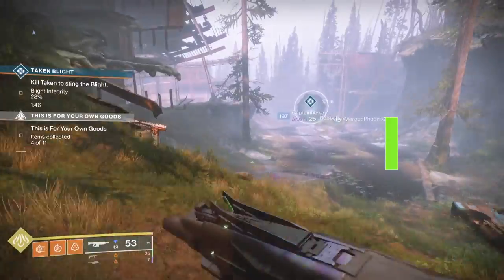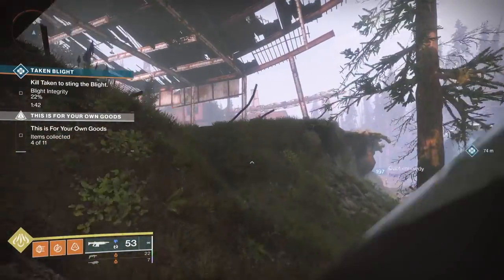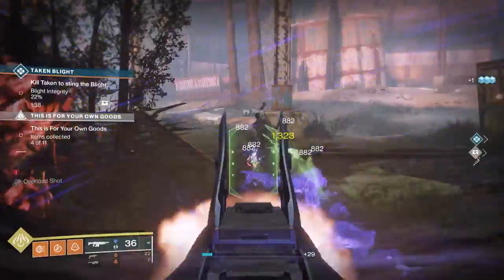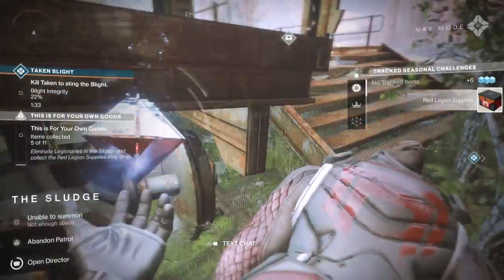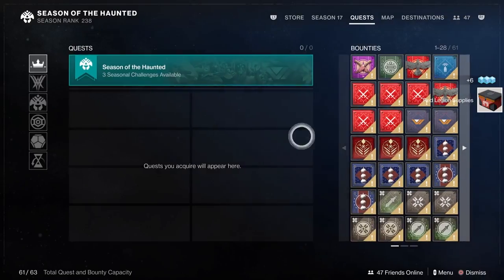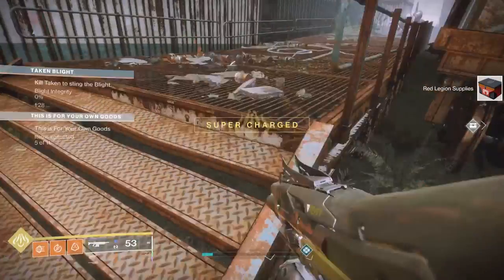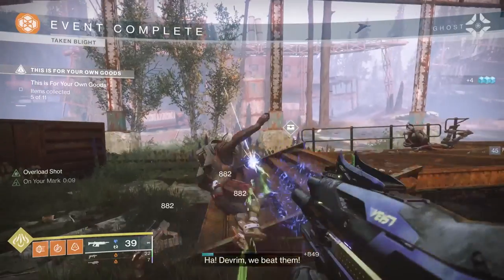When doing a public event, one useful thing — especially if you're grinding XP — is that you can do patrols and bounties while you wait. All you have to do is grab the flag or shoot into the public event once to be active in it. Then you can go to the rest of that area. You have to stay in the same zone, but you can pick up patrols and bounties while waiting for the public event to finish.